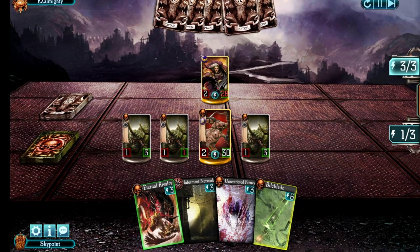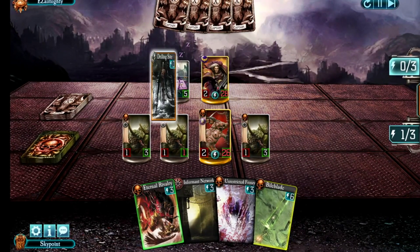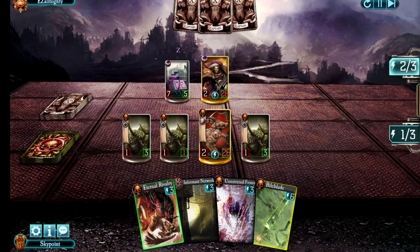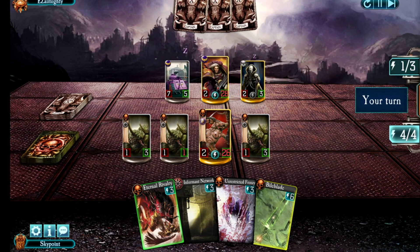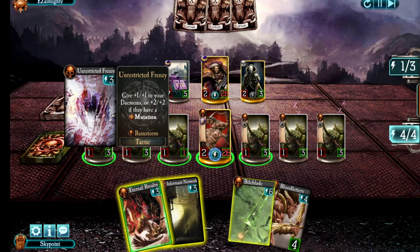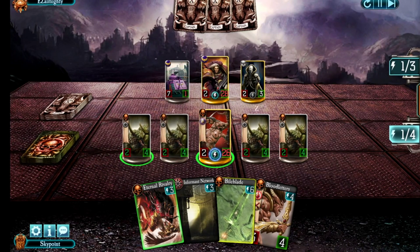He's discounting the next card he plays and brings in that cheap vehicle. He plays Tactical Brilliance and I can play a four-cost unit. He played a three-cost and got Jubak out. I would normally kill Jubak as soon as possible, but I also have the problem of this high-damage tank. We're going to drop Unrestricted Frenzy and hit the tank. Unfortunately I don't have enough to kill Jubak and create a Warp Rift this turn.